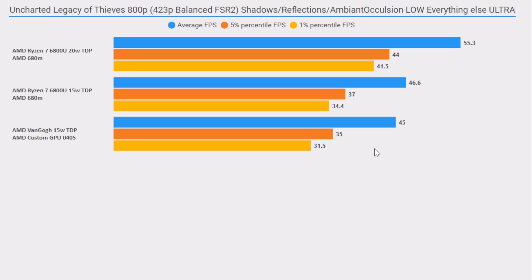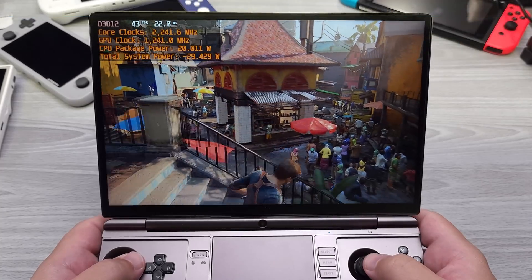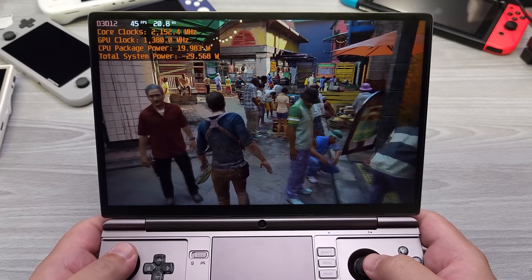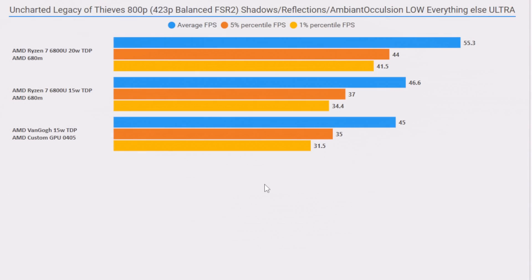Boosting the 6800U to 20W gives a 23% uplift versus Van Gogh at 15W — spending about 25% more power for a 23% gain, which is relatively worth it. At the 5th percentile that's a 26% gain, and at the 1st percentile a 32% gain. The 6800U is still better than the Steam Deck, but at the same wattage it doesn't really shine until you push more power into it. Overall, this is a comment on performance differences between the Steam Deck and newer handhelds using AMD's 6800U platform — and for the most part, the Steam Deck is competing just fine.